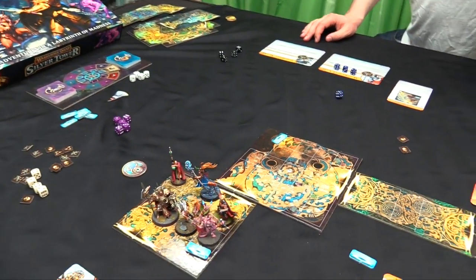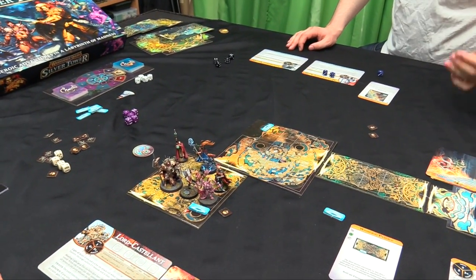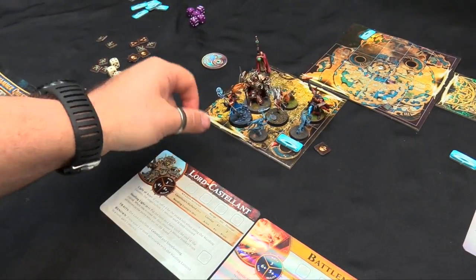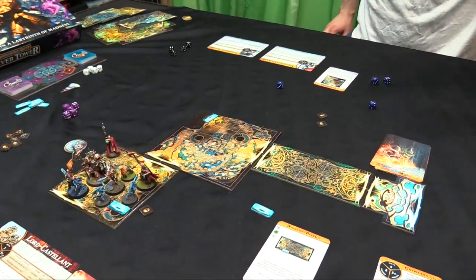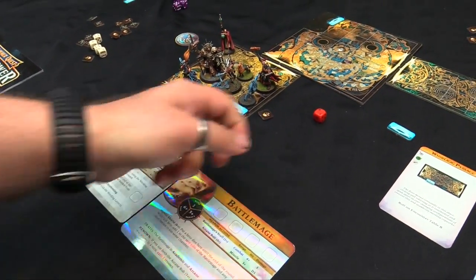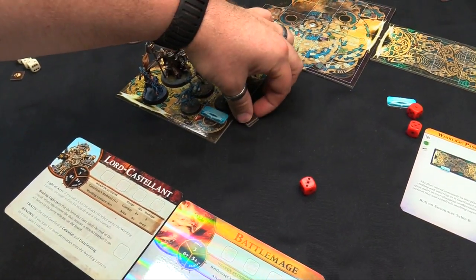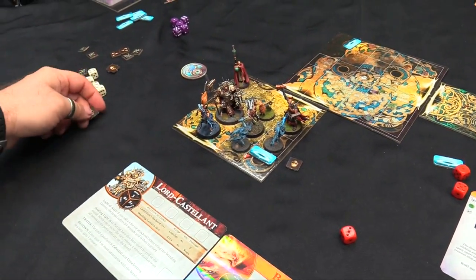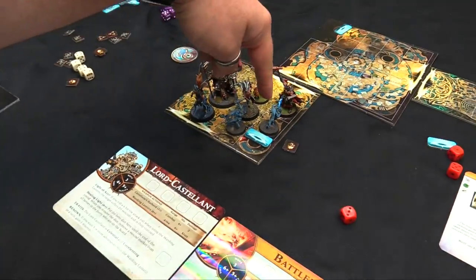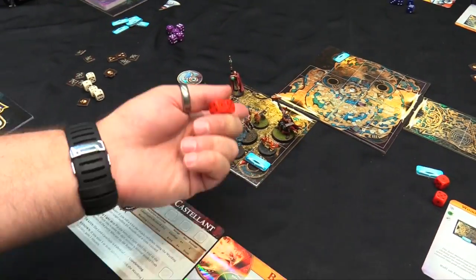The Mistweaver fires Illusionary Assault twice: first hits for one d3 wound, second hits killing the Pink Horror which splits into two Blue Horrors. She moves to get next to them and swings Elven Blade - misses. In the monster phase the Blue Horrors use Vicious Capering with Flickering Blade attacks at four-plus against the heroes. One Blue Horror hits the Lord Castellant but he makes his armor save. They've done their stabbing for the turn.